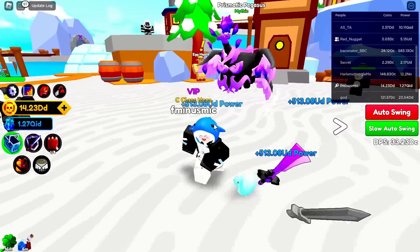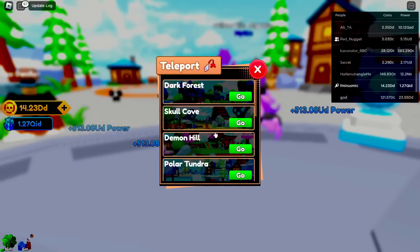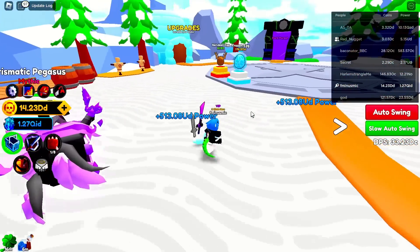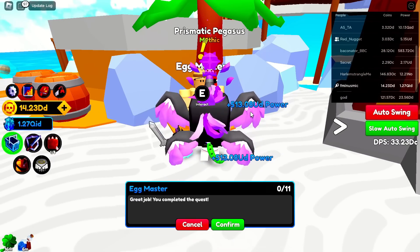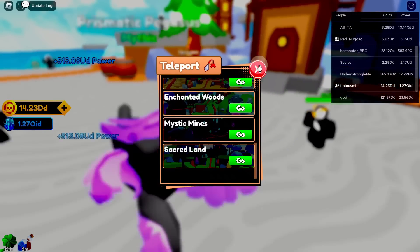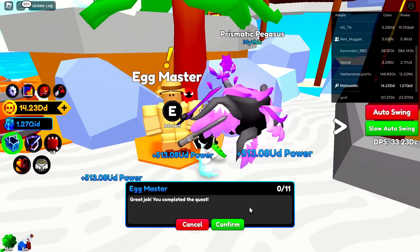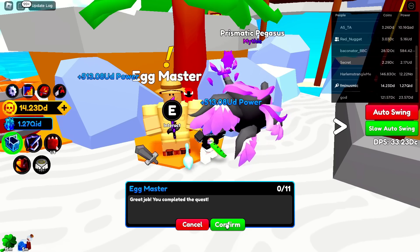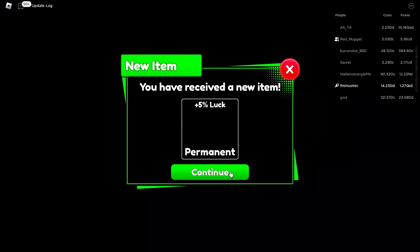The next quest I think is in Polar Tundra. Once you load into Polar Tundra - the fourth map - go straight ahead and you'll see Egg Master right under a tree next to spawn. Talk to him and open eggs anywhere in the game - dark forest, skull cove, all the way to sacred land and mystic minds. I completed the quest and got five percent luck - now you can pull mythical, legendary, and epic pets a little easier.